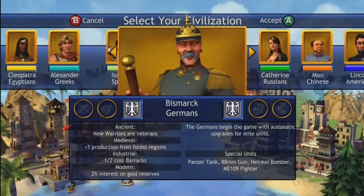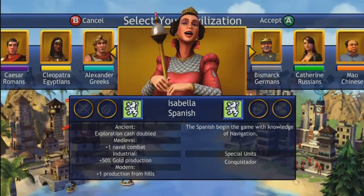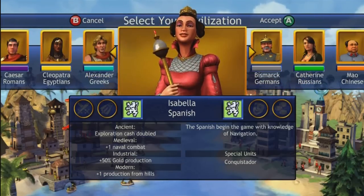The Spanish — I guess you could go with an economic victory with them, because they get explorer cost doubled and exploration cost doubled.